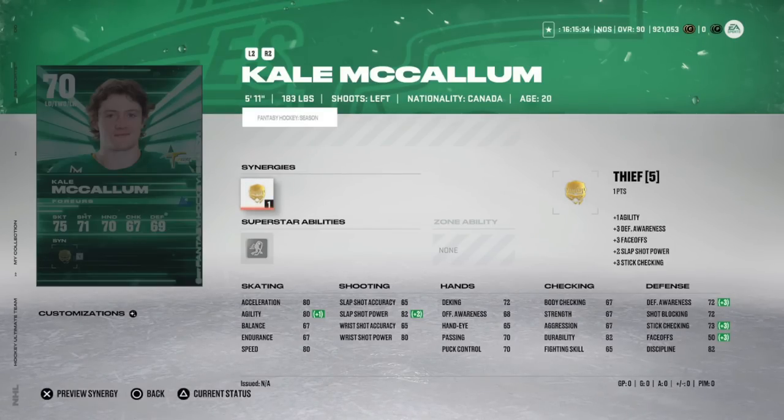The key issue is usability — the quicker a card is usable, the more sought after it will be. Kale McCallum needs a career year to get to 99, and even at 99 he's a 5'11" 183-pound defenseman. It'll happen near end of year when Team of the Year cards are available too. He needs at least 10 goals before he's usable — 72 defensive awareness even with Thief activated. I'd sell immediately.